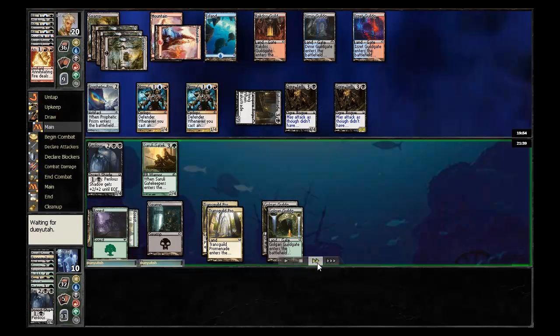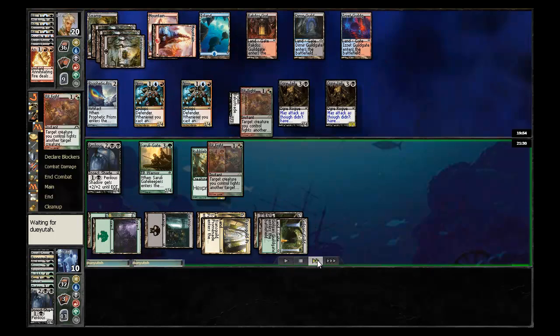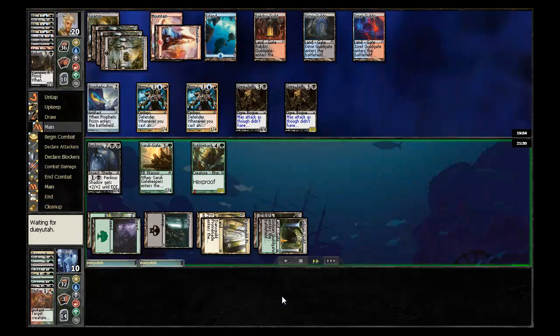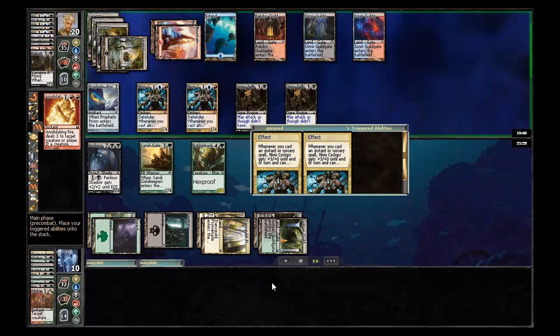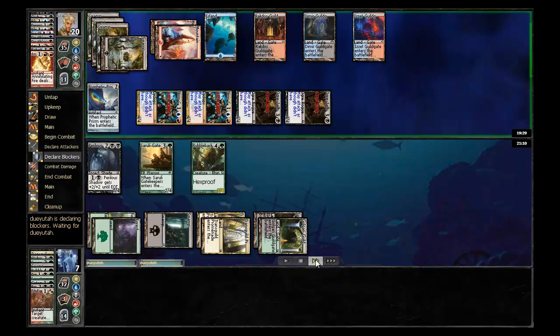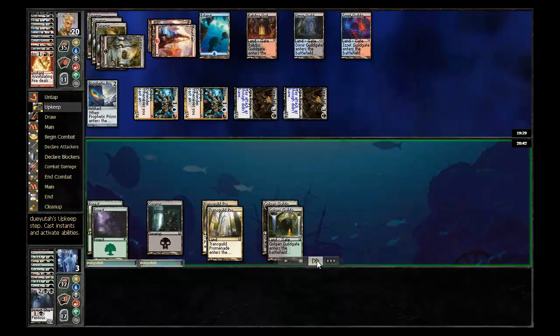I play out my next Ogre Jailbreaker. My opponent has a Rubbleback Rhino — a 3/4 for five isn't real great but the hexproof is certainly nice, keeping removal-heavy decks like me from being able to interact with it. Then he uses Pit Fight to take out my Balustrade Spy. Interestingly he can't actually fight with any of the other creatures profitably. Back on my turn I draw into an Annihilating Fire, which I use on my opponent dropping him to 7, and I activate my Cyclops as well. It's not every day you get to attack with four 4/4s in standard popper, but that is exactly what I get to do here.